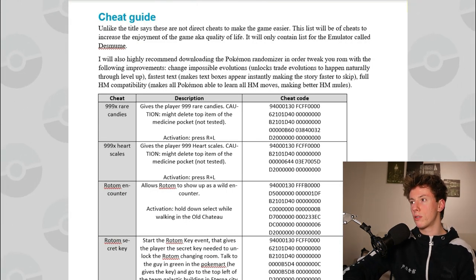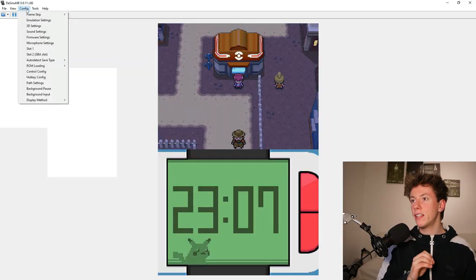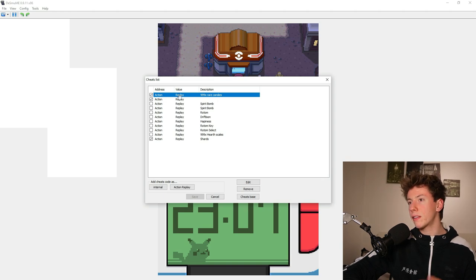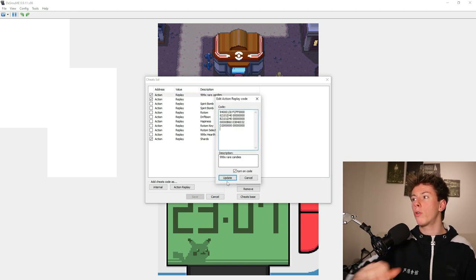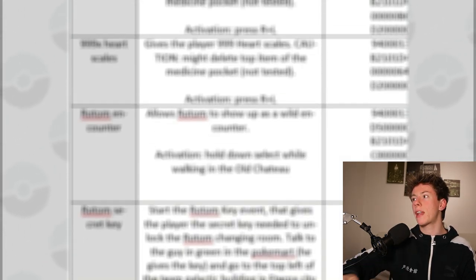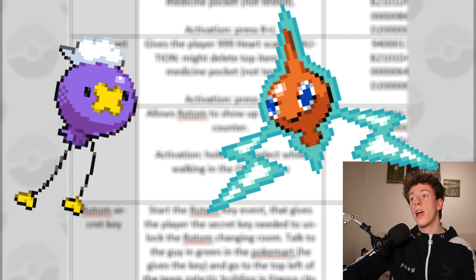If you're playing Platinum on an emulator, chances are you're using DeSmuME. Built into that emulator is a cheating tool. But unlike what the segment name suggests, I haven't included any direct cheats — only ones I deem necessary to increase enjoyment. For instance, in Sinnoh you have a few guaranteed encounters that happen at specific times and on specific days. When I do a run, I like to use cheat codes to make them appear since I don't want to wait till night time or a specific day. Of course, this is only to be used on the same route where the encounter would otherwise be guaranteed. Pretty harmless, I would say.